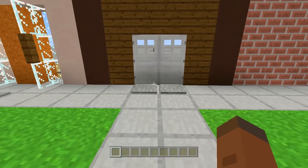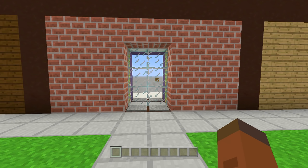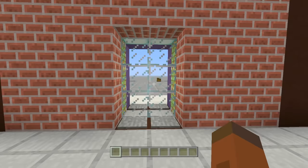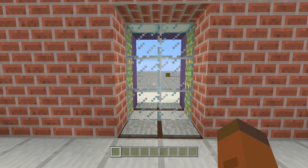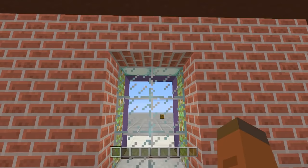Third on the list we have a very simple piston door. This door looks fantastic inside of, let's say, a convenience store — maybe you're building a Walmart or any store that has sliding glass doors. You don't need to use glass; you can put stone brick and add it to a castle. But I feel like it looks best for a convenience store. The doors open up and close — it's so easy to build, I can't believe not a lot of people use this.